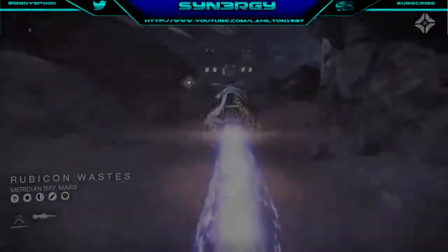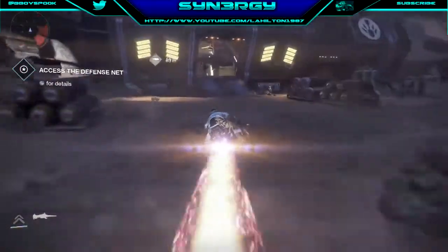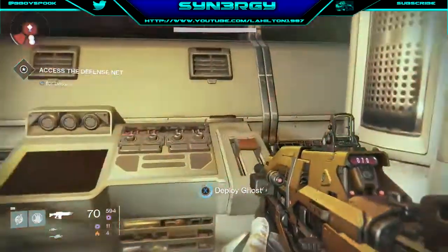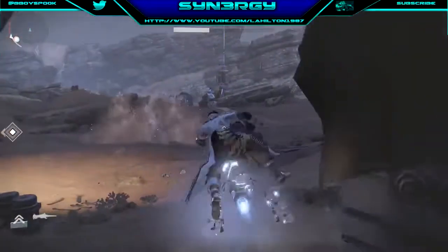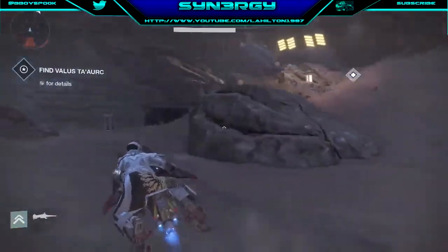Hey guys, Synergy here bringing you a brand new tutorial - this one's the weekly nightfall challenge on Valus Ta'aurc, and this is going to be the fastest way of doing it. The weapons you ideally want is the Vision of Confluence; unfortunately I don't have that weapon so I'm sticking with the Aphian's. I've got a fully upgraded Gjallarhorn which is going to be quite useful as well.